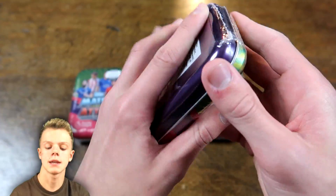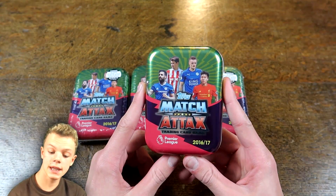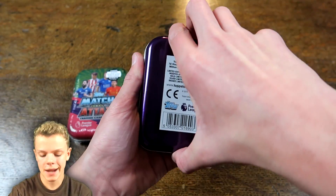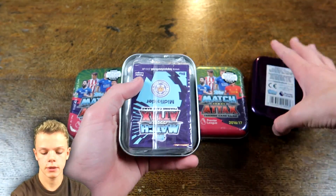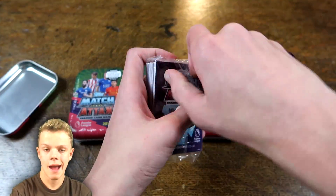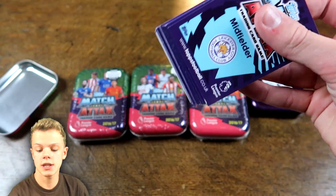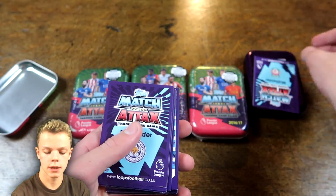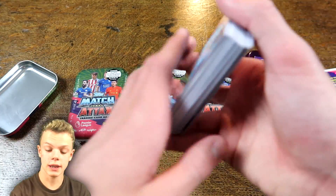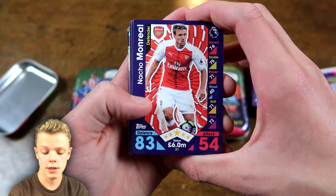Let's get the seal straight off this first tin and see what we get inside. We'll open it backwards to make sure not to reveal the limited edition card. Let's have a look at the 44 cards first and then the Coutinho at the end of each tin — we'll leave him to the end. Then we've got his code card; you do actually unlock the full 45 cards on the online game if you use these Coutinho codes.